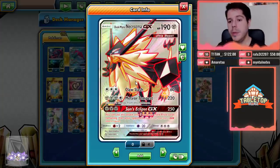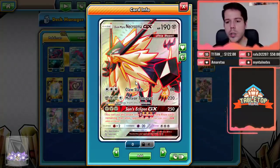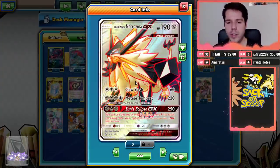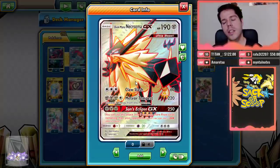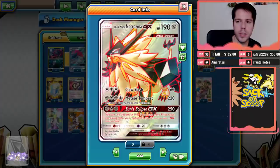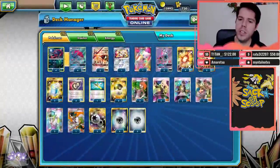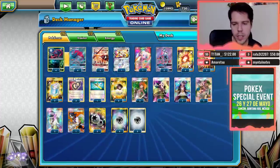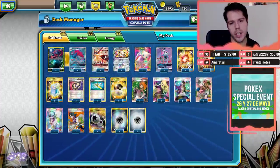We have Dustmain Necrozma GX with 190 HP. It's an Ultra Beast, which is very relevant to this deck. Claw Slash deals 60 damage, Meteor Tempest deals 220 damage and you discard three energy from this Pokémon, and Sunset Eclipse GX deals 250 damage but you can only use the attack if you have more prize cards left than your opponent. I do have Lodestone in this, so that's probably a mistake I need to fix right now.